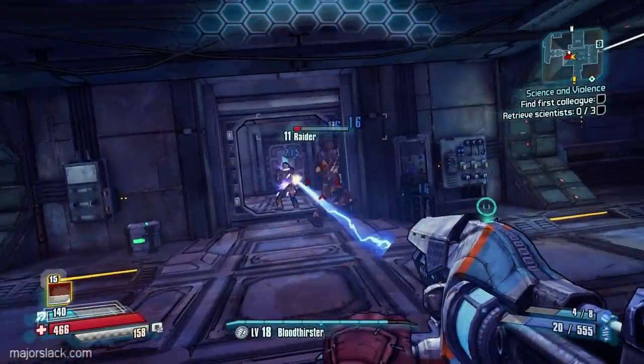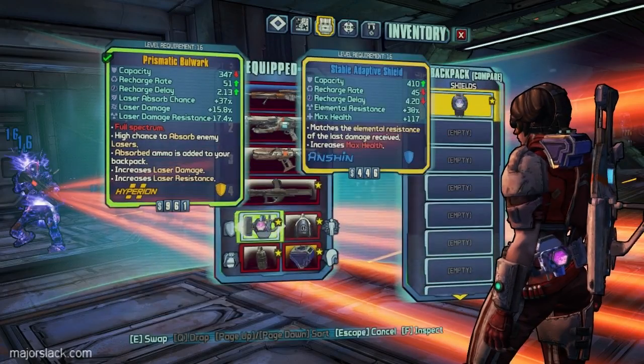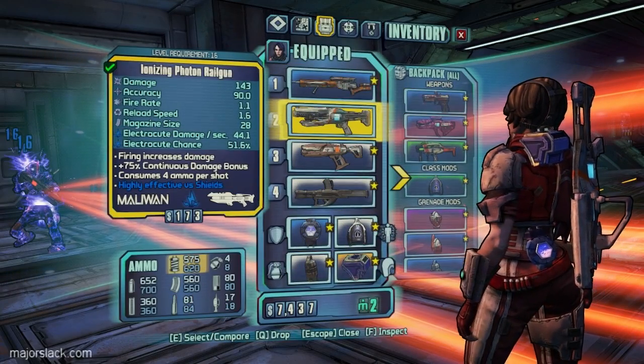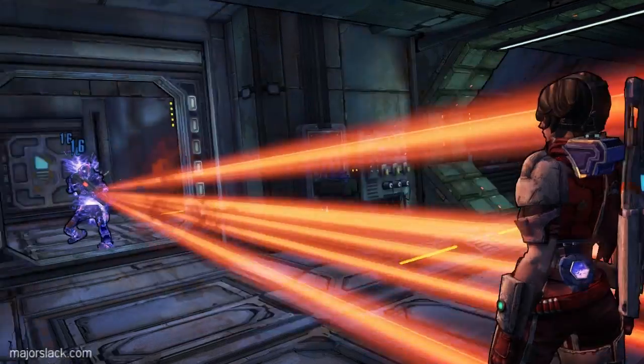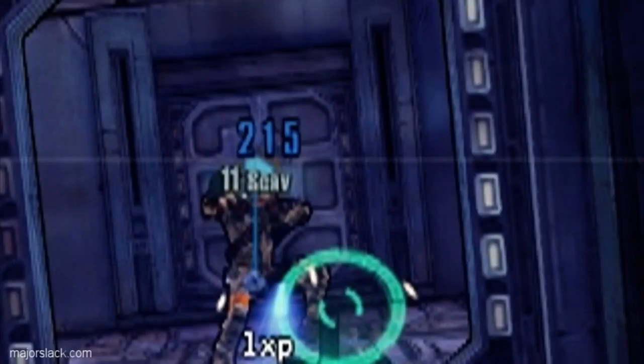I'm using a rail gun here — a shock laser rail gun — and it looks like the base damage it does is 215, that's with the shield on. So now I'm taking off the shield and I'm going to shoot it again, and look: 215 base damage, no difference whatsoever.